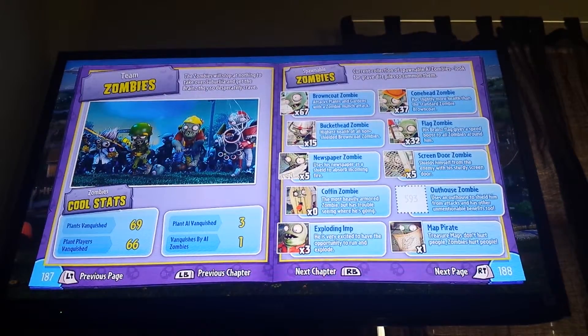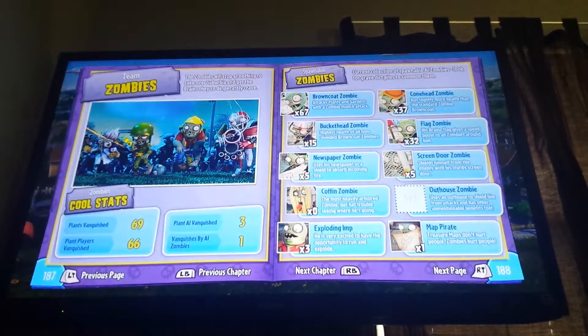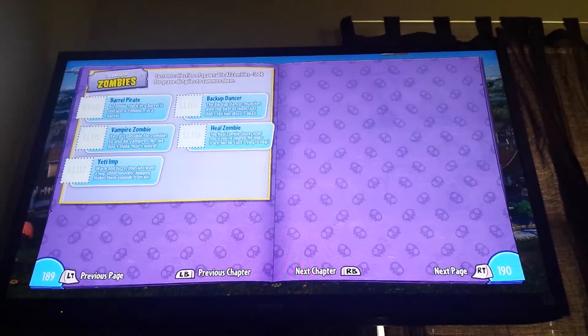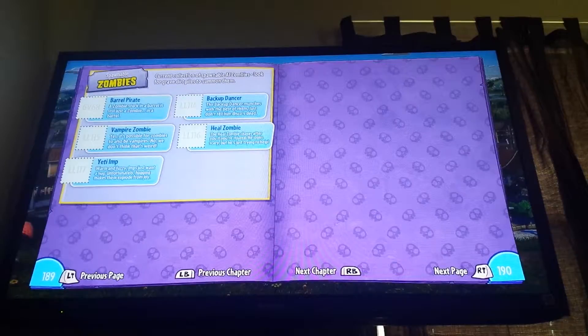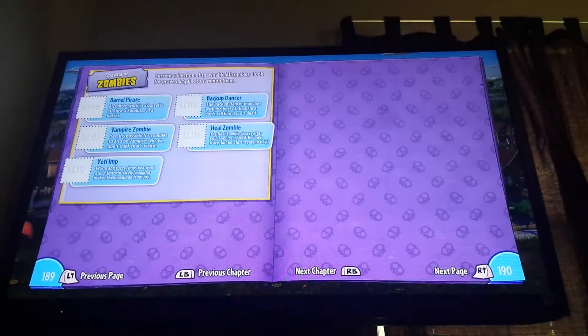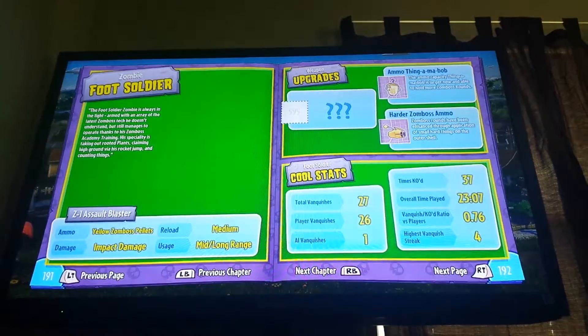Now time for zombies. There's only a few zombies I don't have. I don't have the outhouse zombie, the barrel pirate, backup dancer, vampire zombie, hill imp — I mean hill zombie or yeti imp. And I think backup dancer just came in this update. But the outhouse and the barrel pirate were already in.